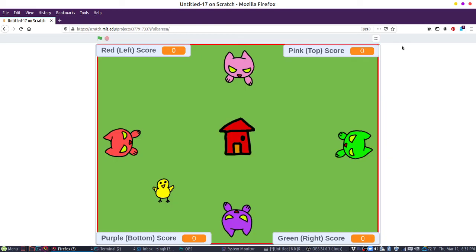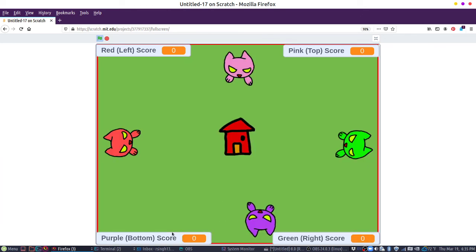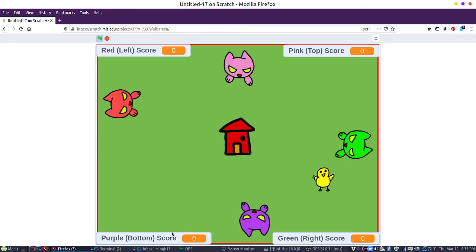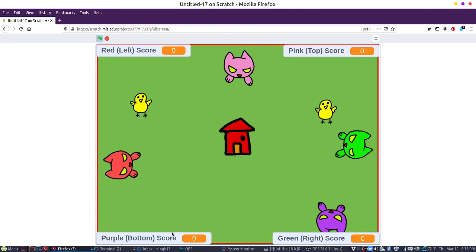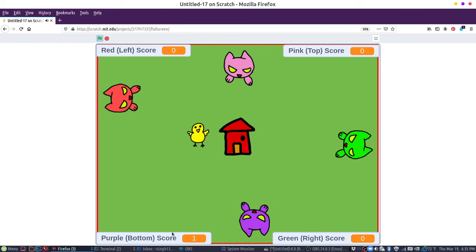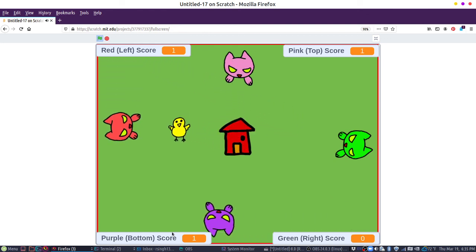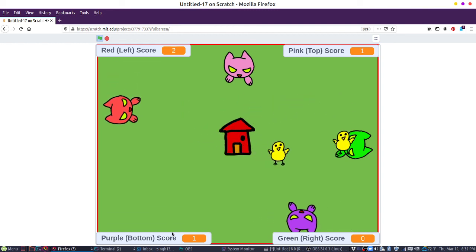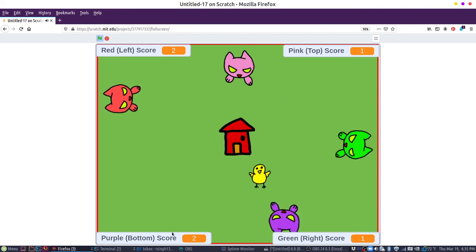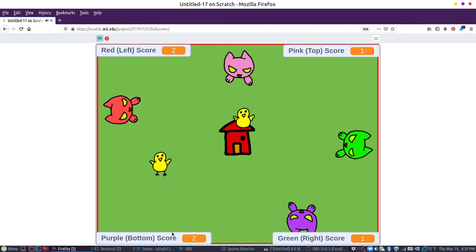All right. So let's test this out really quick. We'll play. Five points. I'm going to just control these two. Did that work? I got one! See? And then currently there's no game over screen. It's supposed to end once we hit five points but it doesn't do anything. But yeah, the main gameplay here works.